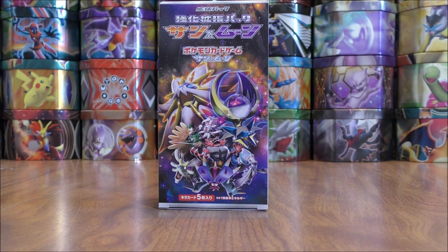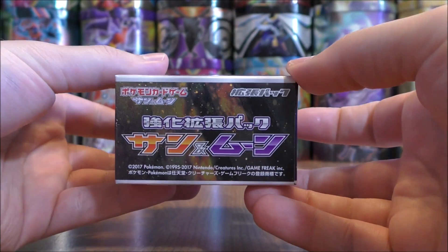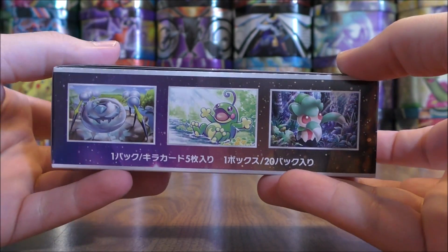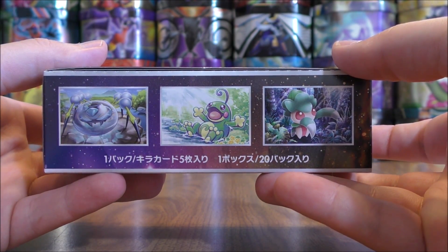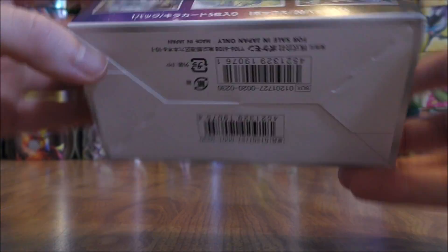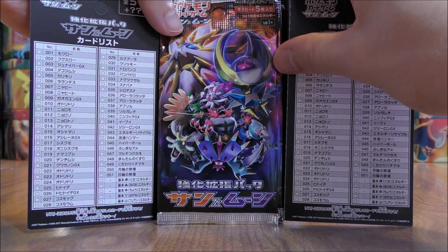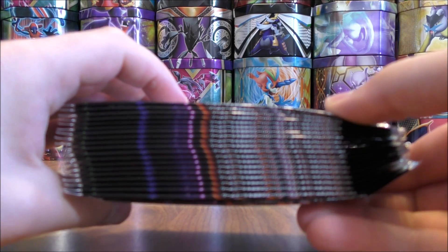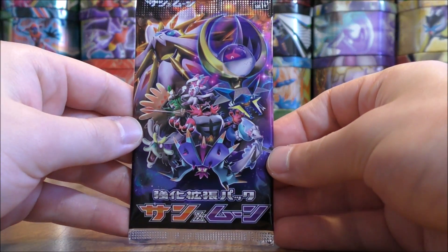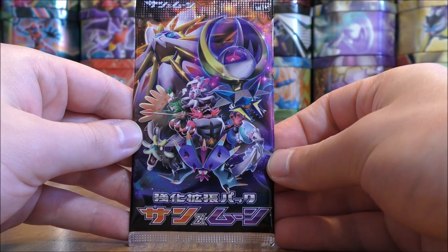The plastic wrap is off of this box now, giving you a better view of it. As you can see, SM1+. This set was released in January of 2017. Here's a look at the bottom and the inside of the box. Every single Booster Pack has the same artwork on it. Here's a look at all 20 Booster Packs. I'll open the packs off-camera just to speed up the opening.